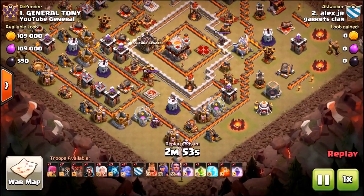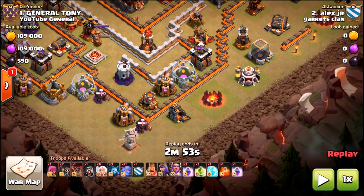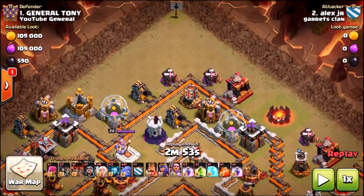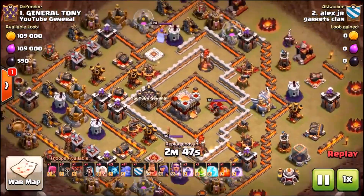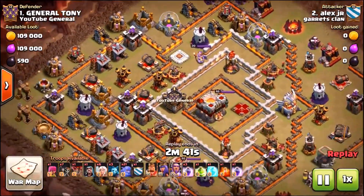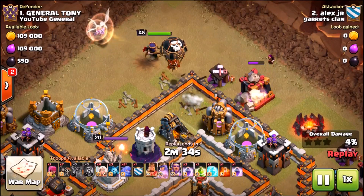Alex Jr. decided to attack my base. The thing with this base is if they attack from the bottom, they're not even going to get a one-star - I've put all the traps, all the mines, everything on that side. But everyone keeps attacking from the top, so I think I'm going to have to delete this base or move all the traps. Let's see where Alex Jr. from Garrett's Clan attacked from - shoutout to Garrett's Clan. We've got a queen walk going - he's got a level 45 queen, pretty much a maxed-out Town Hall 11 army: heroes, spells, troops, not a single thing isn't maxed out.